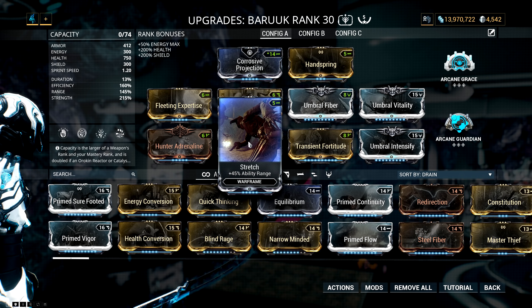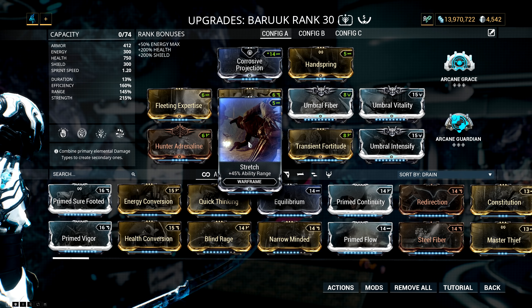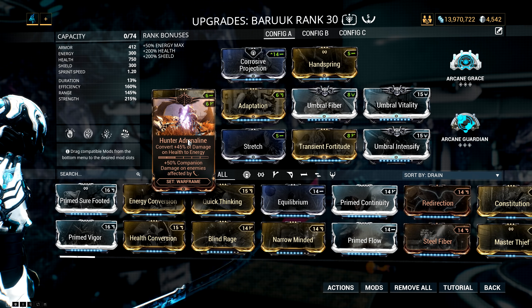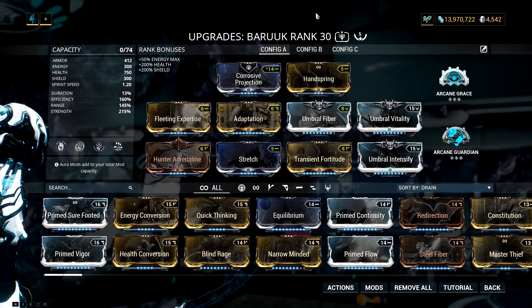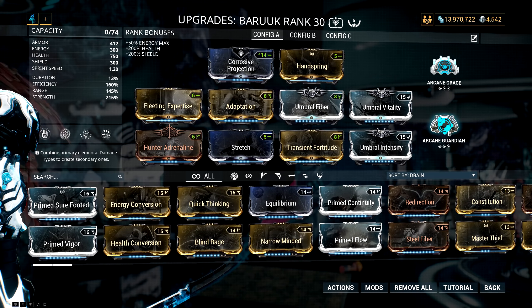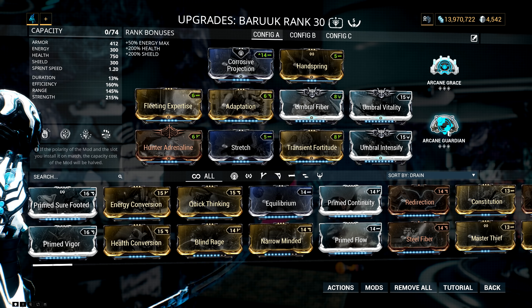Next is Stretch, purely for Draining Restraint — it makes the daggers from Baruch's third ability seek out enemies at a longer distance and also increases the radius of his second ability. Finally, Hunter Adrenaline is really important because it converts damage done to health into energy, and in combination with fully ranked Fleeting Expertise it means I always have energy to spam abilities and drain Restraint really fast. I also have fully ranked Arcane Grace and Arcane Guardian so that when I get hit I have a chance to get health regen and bonus armor.